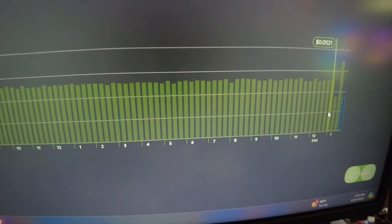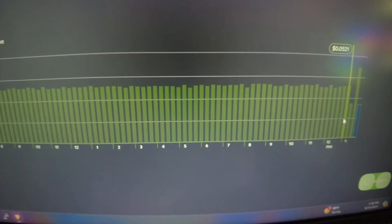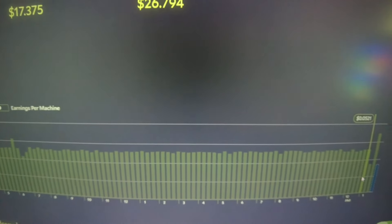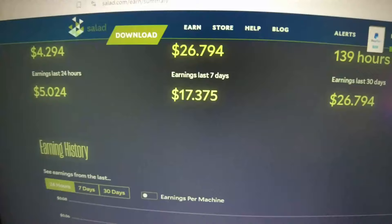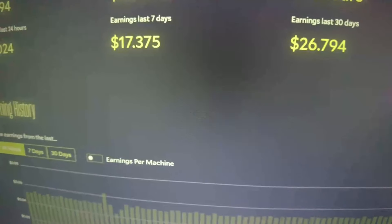This rig has a Ryzen 3700X, 64 gigs of RAM, and a 4070 Ti Super. You can see the last seven days it earned about 1,737. So not bad at all.